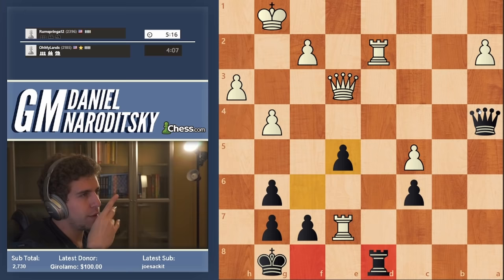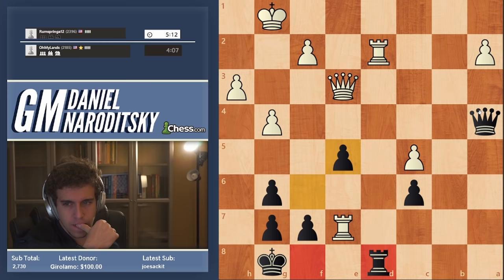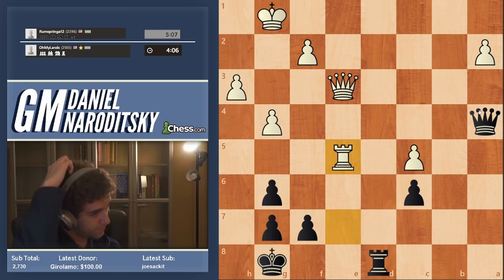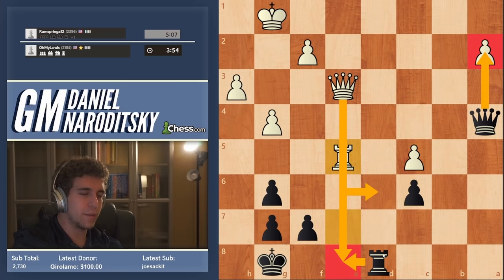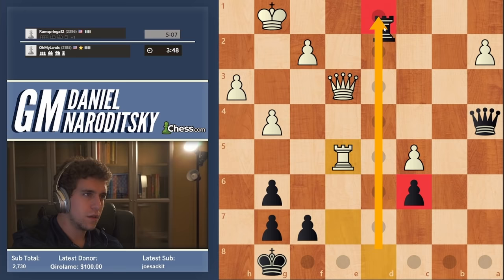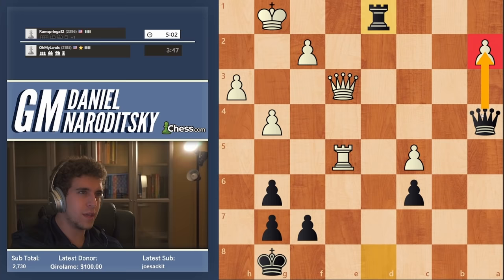2400 in rapid is really high, but it should not be a GM level. Let's see. Rook takes e5 — so here's the situation. If we play queen takes a2, then he goes rook e8 check, and then we trade on e8 and the queen comes back and takes on c6. So rook e5 was a mistake — I can actually give a check first and then take on a2 on the next move.